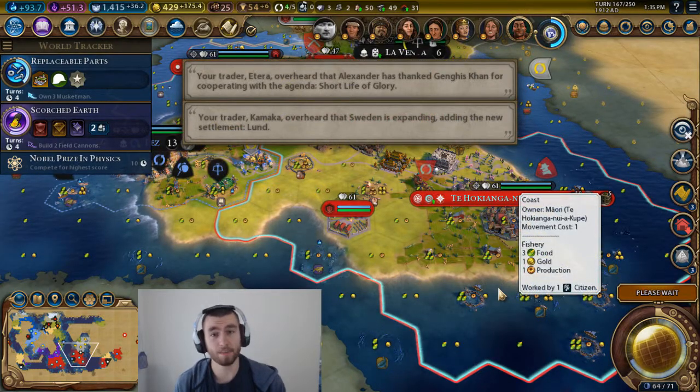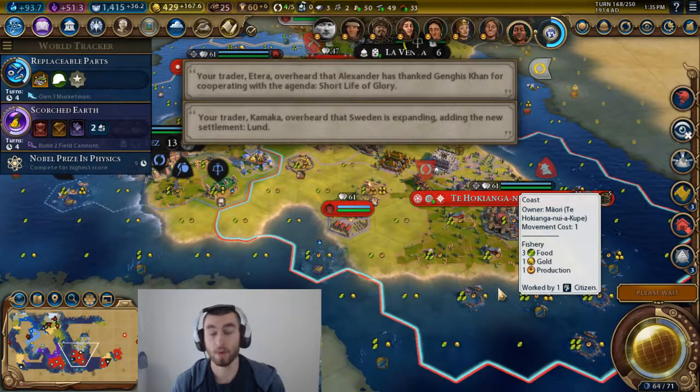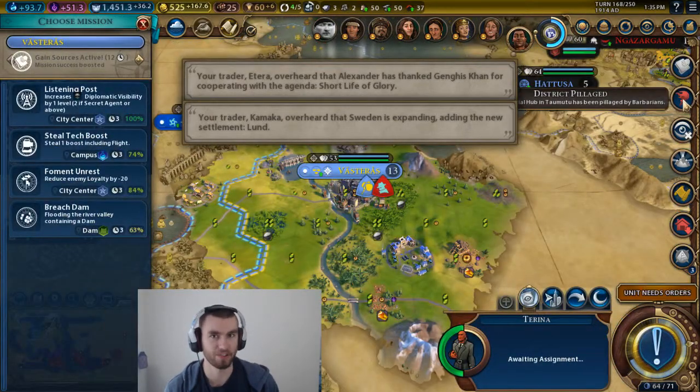And I think this is a disadvantage in the game, because one of the resources that you have an abundance of is aluminum.